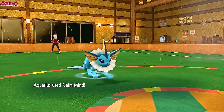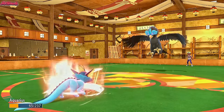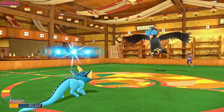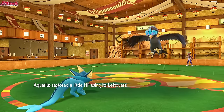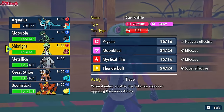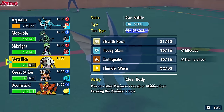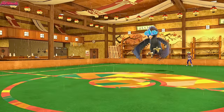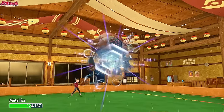It does two-shot us. So Calm Mind is useless here, very unfortunate. That is definitely either Specs or Sheer Force, because Hurricane gets boosted by Sheer Force. So I'm going to assume it's Sheer Force and switch out — leaning towards Registeel. Hopefully they're not Tinted Lens; if they are, the Hurricane might do a bit too much damage. So we'll go to Registeel now.